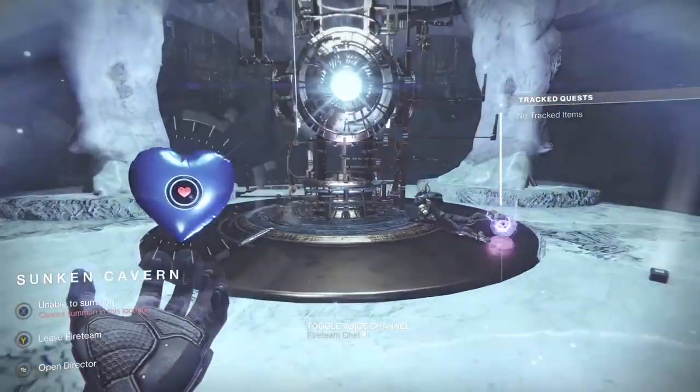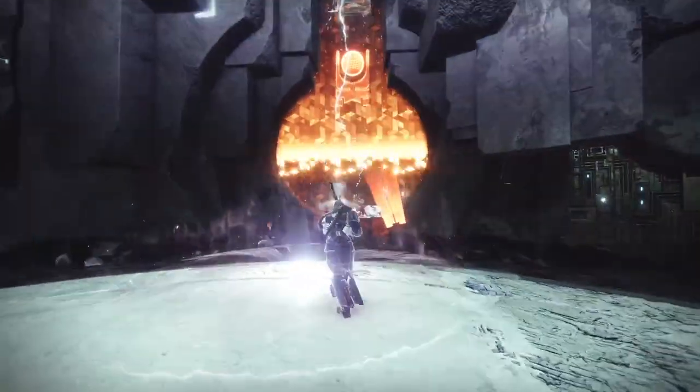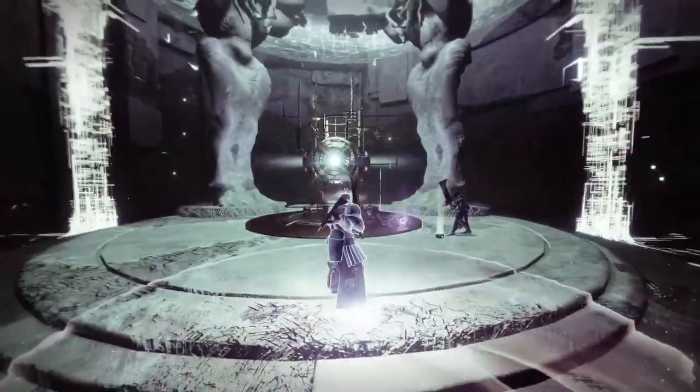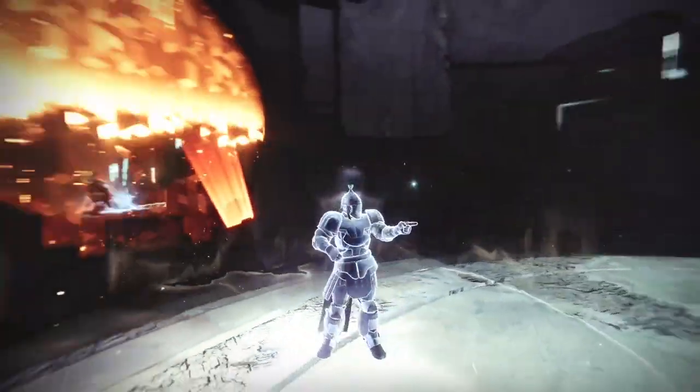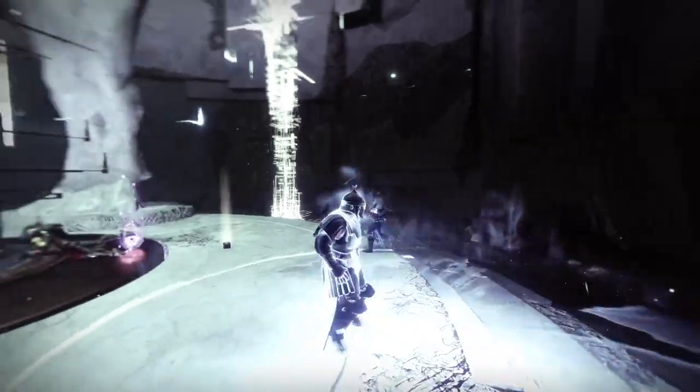So yeah, there we go guys — that is Ozletch the Sky Piercer in Season of the Chosen, hidden in plain sight. That's pretty crazy. And the fact that she does get away when you play it normally means she is going to deliver that intelligence to Empress Caiatl.